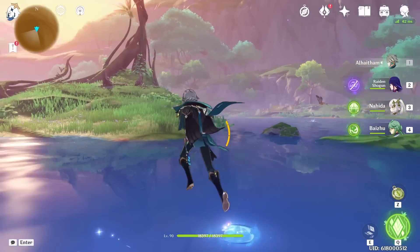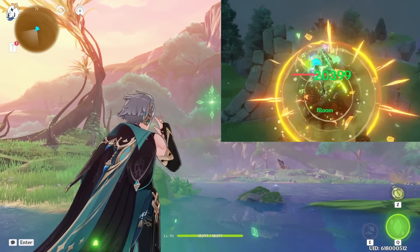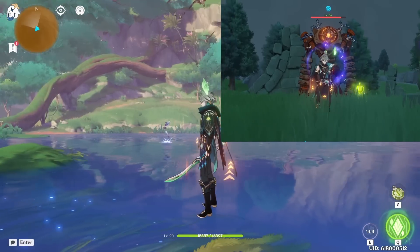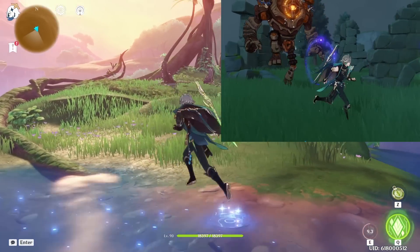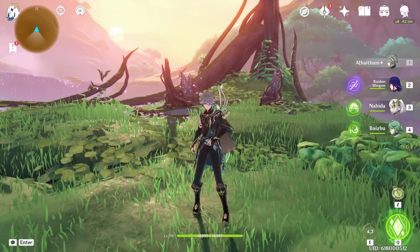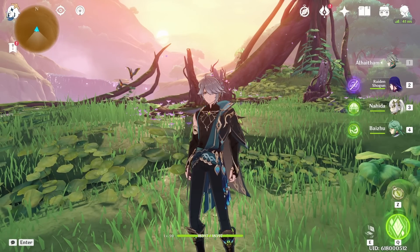One final thing I forgot to mention: Alhaitham's elemental skill can be used to break enemy weakness points if they have any — though how useful that is, I'll leave up to you. Overall, Alhaitham is an extremely powerful unit. He is free-to-play friendly, scales extremely well with investment, and is very good for people who want to pull for him. If I forgot anything, I'll leave corrections or notes in a pinned comment.